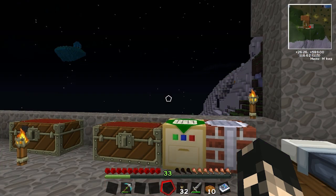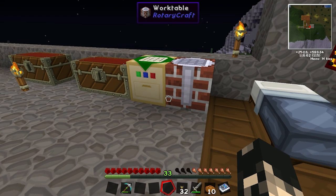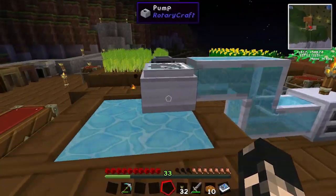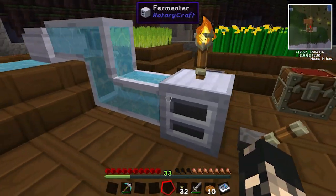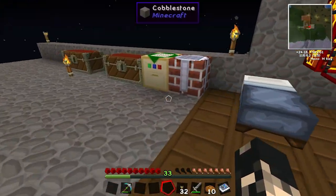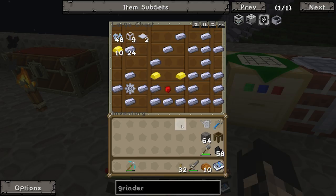Hey guys, it's Ozia and welcome to another episode. Today we're going to be continuing on with our RotaryCraft. Last episode we did our DC engine, water pump, pipes, and fermenter so we can get ethanol crystals to power the next engine we're gonna build today, which is the gasoline engine.